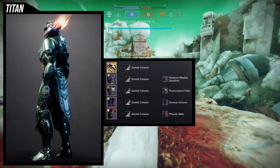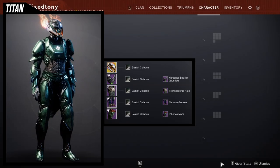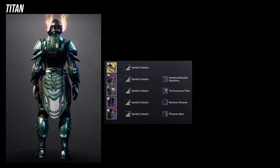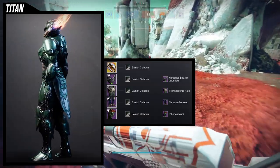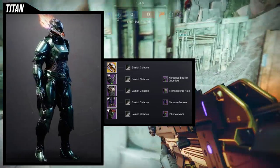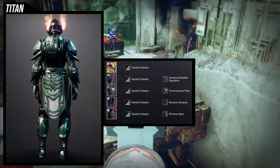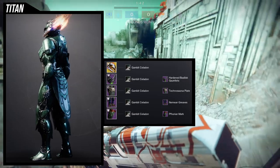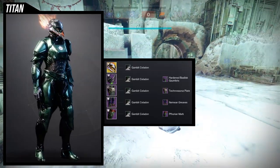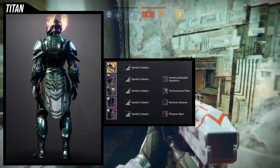For the next set we're using the hardened basilisk gauntlets specifically with lorelei splendor. My thought process was: pointy. I want a pointy armor set because the hardened basilisk gauntlets are very pointy — the shoulder pads have points, the arms have pointy bits everywhere. So I just decided to lean into that. For the helmet, lorelei splendor was an easy choice because there are a lot of pointy bits, even in the skirts on the sides, and in the fire.